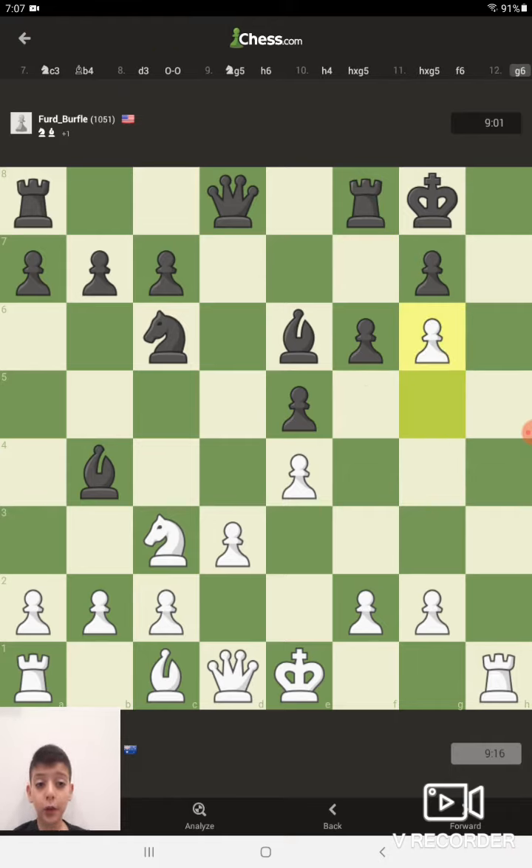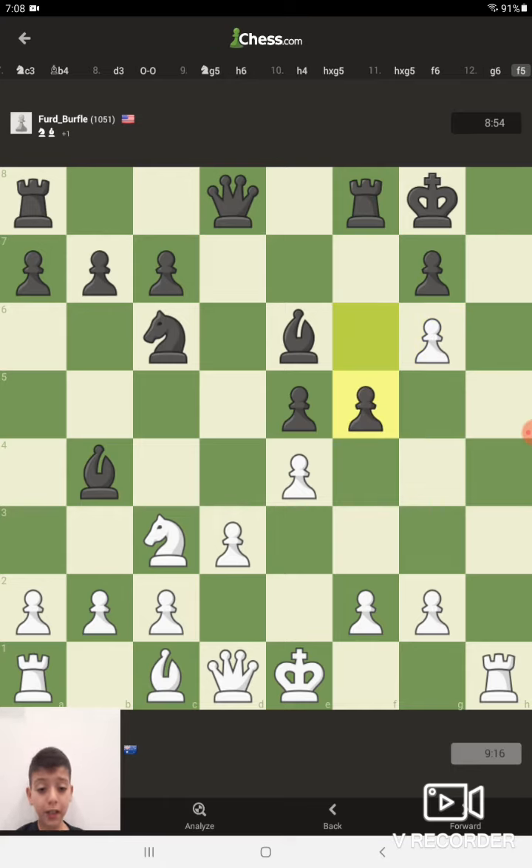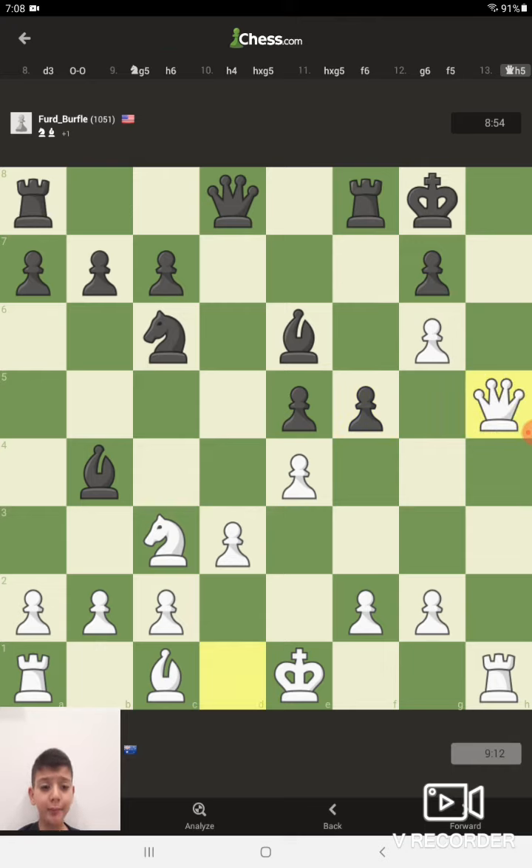Soon enough he plays a move like f6, and then you push your pawn to g6. Now his king is kind of trapped in a mating net — there's not much he can do about it. He pushes his pawn to f5, but that doesn't bother me. I move my queen to h5.